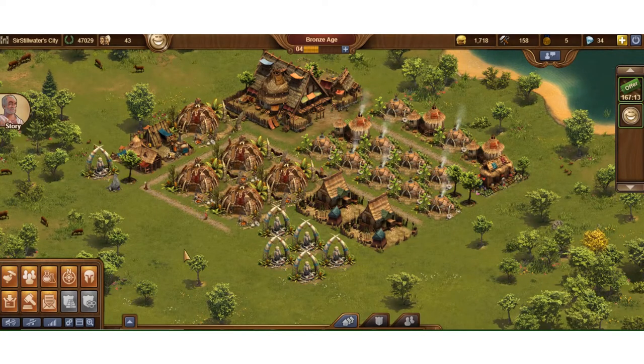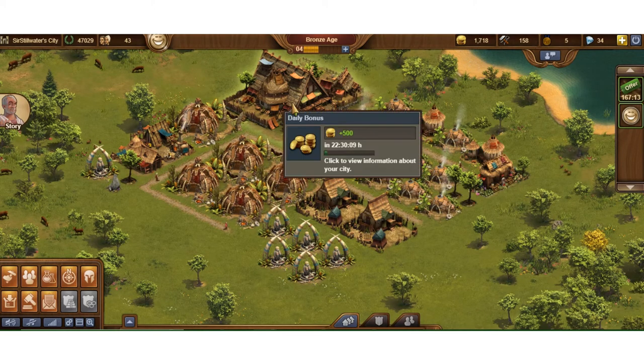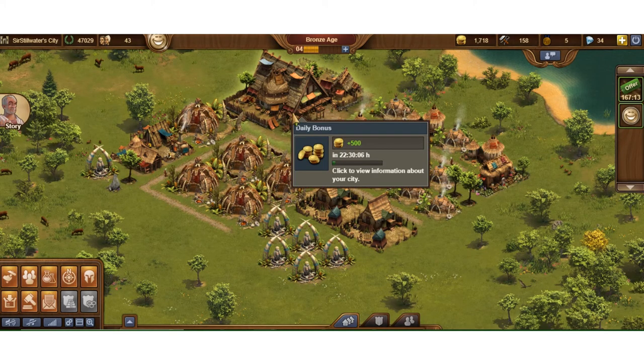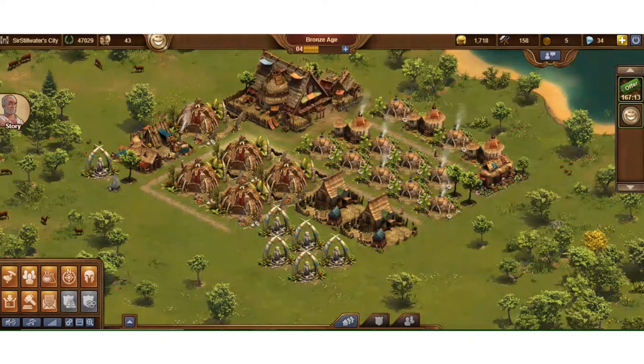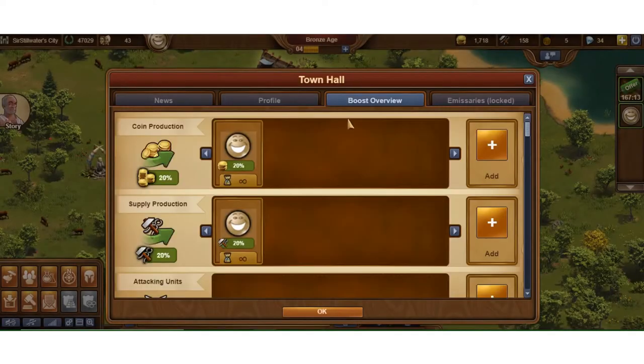Hey everybody, Sir Stillwater here. In this video I want to talk about a couple things — I'm going to do a little bit of administrative stuff. I want to go into the town hall and show you some things in there. On your main building, while your buildings are producing, just go and click on your main building.